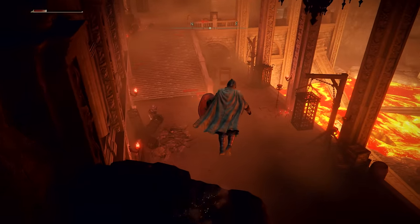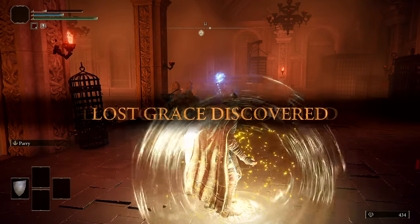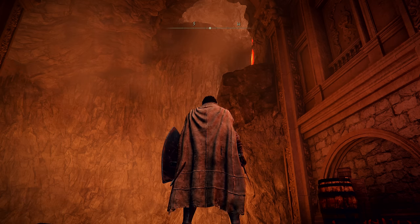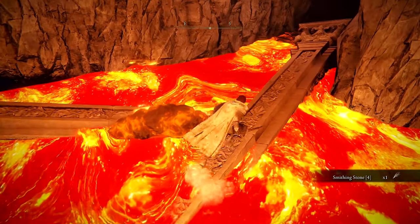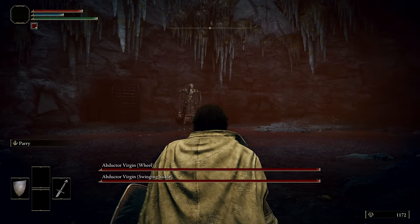Our search for a grace leads us to the subterranean inquisition chamber, but it soon becomes clear that we've hit another roadblock. We've got a problem — we dropped down from up there to light this grace, which means we're trapped in this area. Our only hope for escape is defeating the formidable Abductor Virgin duo. Hopefully this shouldn't be too hard.